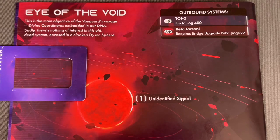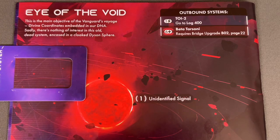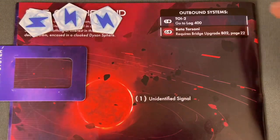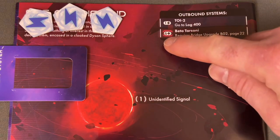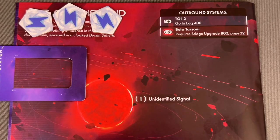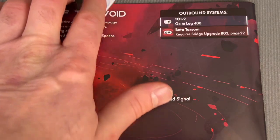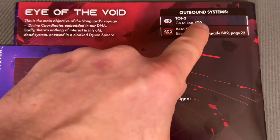We're currently at the Eye of the Void — the main objective of the Vanguard voyage. Divine coordinates embedded in our DNA, but there's nothing of interest in this old dead system. We have three energy tokens. One energy lets us go to TOI-1-2 via log 400. The other option costs six energy and requires bridge upgrade B02 to reach Beta Tarsini at page 22 — we don't have six energy or that upgrade. So the only place to go is TOI-2.